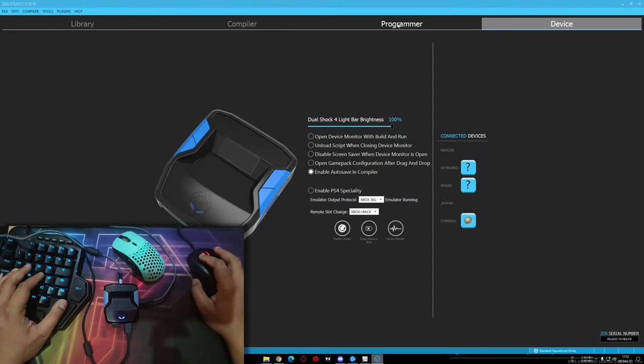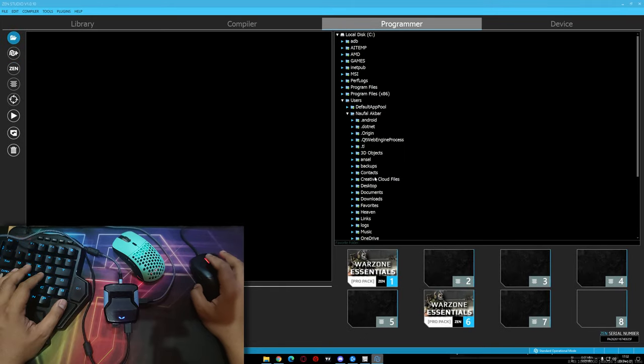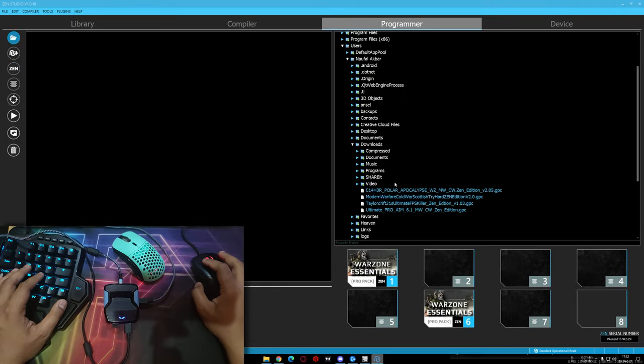Setelah kita download script, buka Science Studio. Ke tab Programmer, ke file directory, ke folder download, dan kita akan melihat script di sini. Drag dan drop ke slot. Di slot nomor 2 saya menggunakan Taylor Reef Pro M6.1. Nomor 3, Seher Polar Apocalypse. Nomor 4, Scottish Rehard version 2. Dan nomor 5, FPS Killer version 1.0.3.